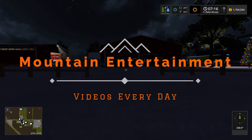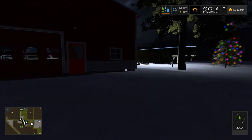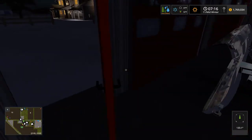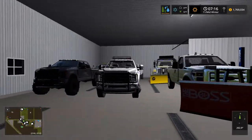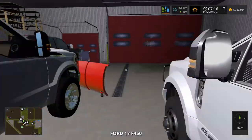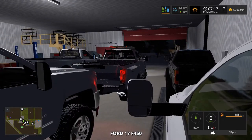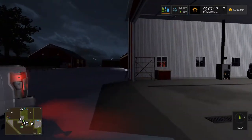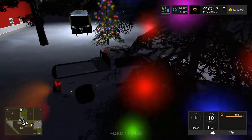Hey guys, it's Austin here from Mountain Entertainment, welcome back to Farming Simulator 17. Today we got a repossession of a Chevy pickup — he's supposed to be leaving for work around 8. It snowed again, so all the trucks are inside the shop: the two or three plow trucks on the far right, and four personal work trucks on the left. We're actually going to be taking the F-450 out. It's really dark and it's only seven o'clock in the morning; I don't think it starts getting light out until like eight or something.